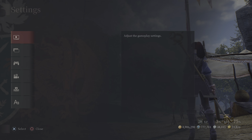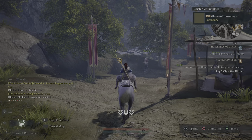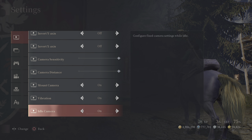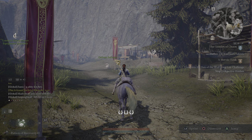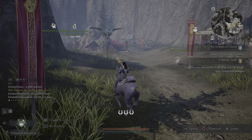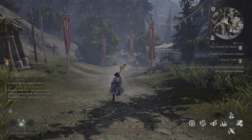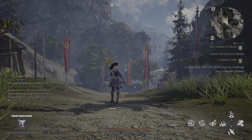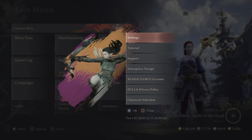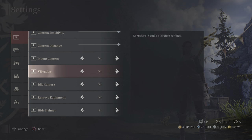The Mount Camera setting adjusts the camera when you're riding a mount. When turned on, it pulls the camera back so you can see over your mount. When turned off, the camera sits closer to the mount. There's a noticeable difference in perspective depending on your preference.